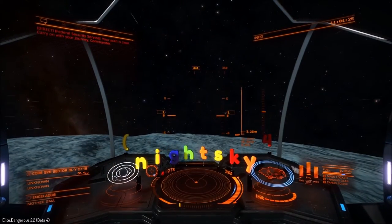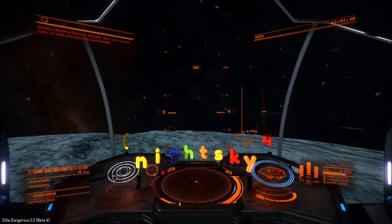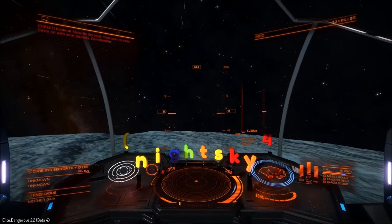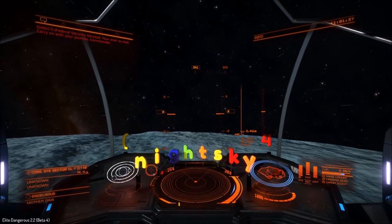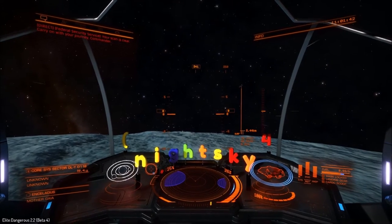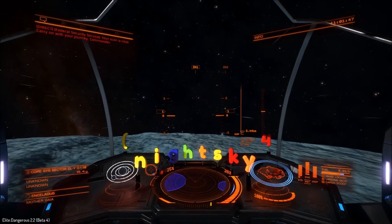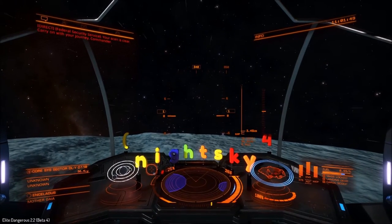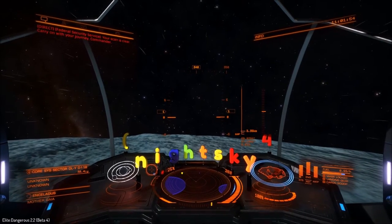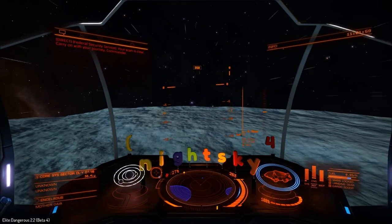Okay so how do you find Fumaroles or Geysers on the surface of a planet? Well first of all you need to zoom out your view — I'm at three kilometers and I'm going to push the zoom out view. Normally the viewer's zoomed right in, but here it is zoomed out, and those blue things on the map are points of interest, so maybe a crashed ship or a factory or something like that with defenses.